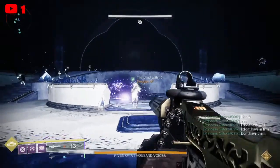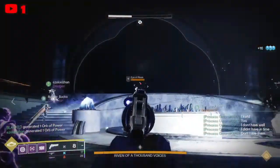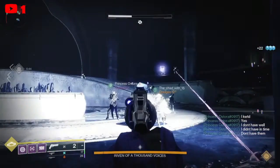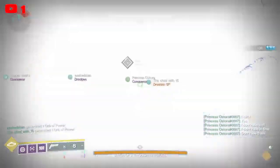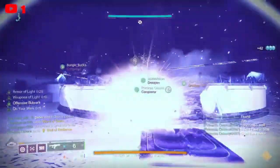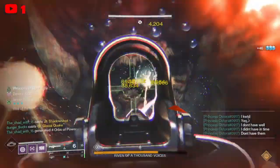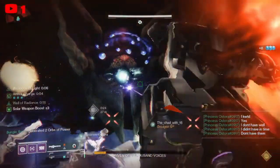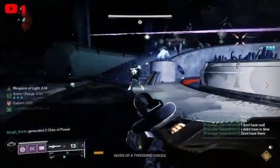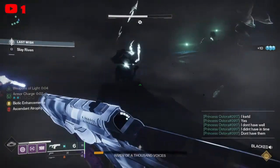Looking over to the left side of the map, normally where you would do the cheese with swords, that is where you need to look while you are the person for the bubble. Bubble will pop when the left blight spawns in — you pop it then. Bubble is popped, then well is placed immediately after. Then you just Xenophage her mouth. All you need is Lunafaction Boots on the well, a bubble, and three Solar Surge mods on your boots for everyone in the fireteam. Everyone has to have three Solar Surges on their boots — doing so will quickly cheese Riven, and then you're done.